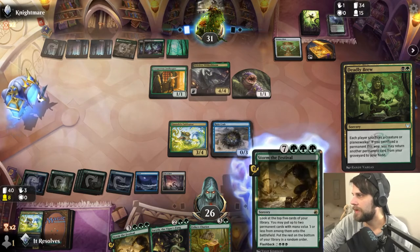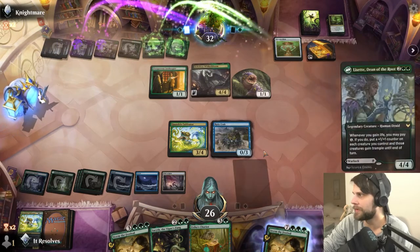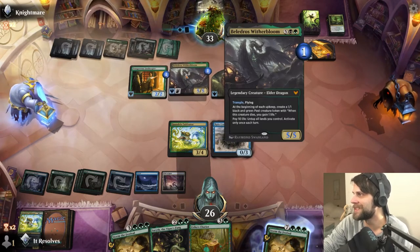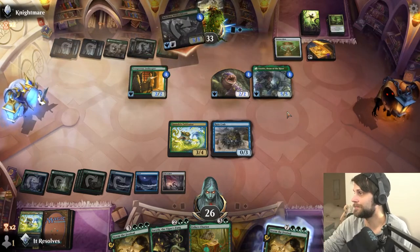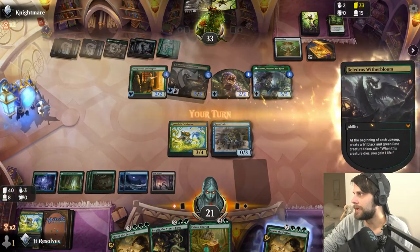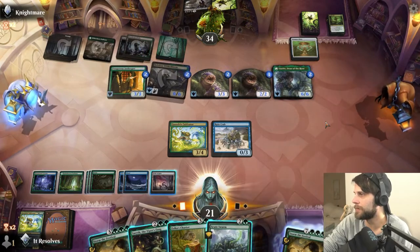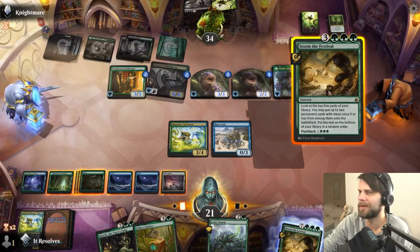We're two mana away from a flashback Storm the Festival, but we might be able to get there. They're really able to do a lot now — that's terrifying, and this is definitely going to deal some major damage. We hit for 5, don't love that. They get to draw an extra card, and they do have a Charger Token so they're going to put 1/1 counters. We're one mana short — that feels terrible.